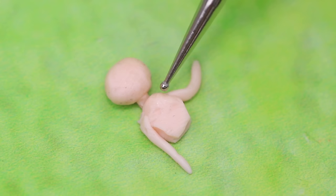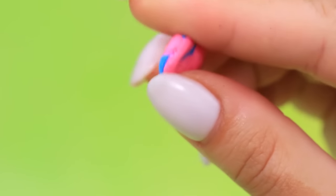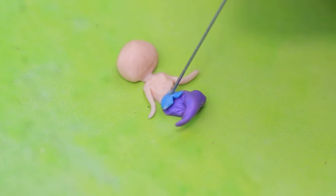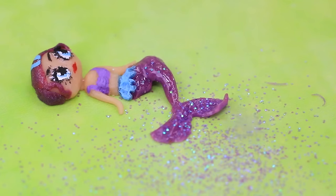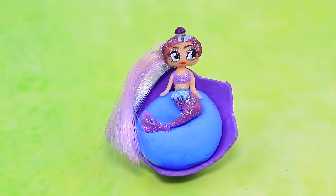Shape a piece of polymer clay. Mix some colors to get a purple tail — we're making a tiny mermaid with a beautiful fin. Let's make hair for her, a top, and waterproof makeup. Let's make a comfy chair — she looks like she was born from a magic shell.